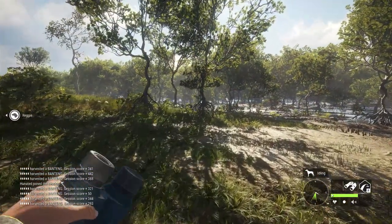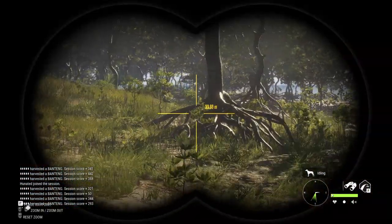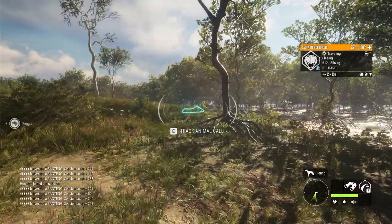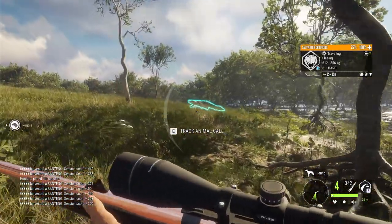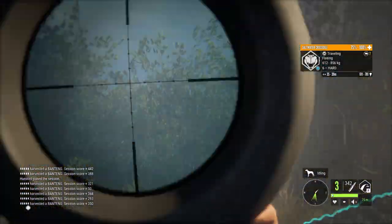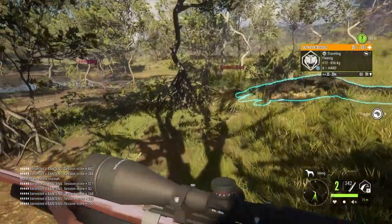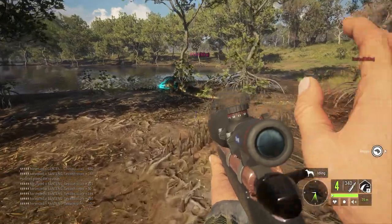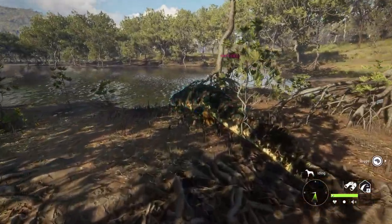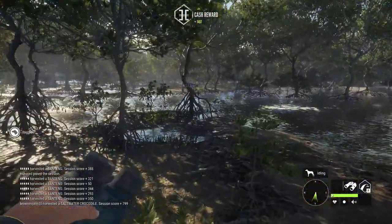I've just hopped on another server and I've decided to look for some crocs, and we've got one somewhere already. There he is, just a level six. Gonna give him a shot - that's really a good one. He's going down pretty quickly. And there he goes, he's down. Just a nice olive skin type, and just a little silver.